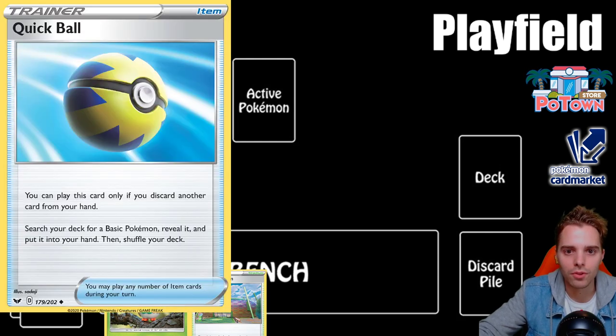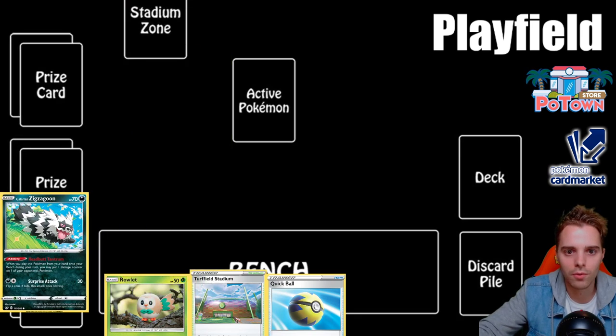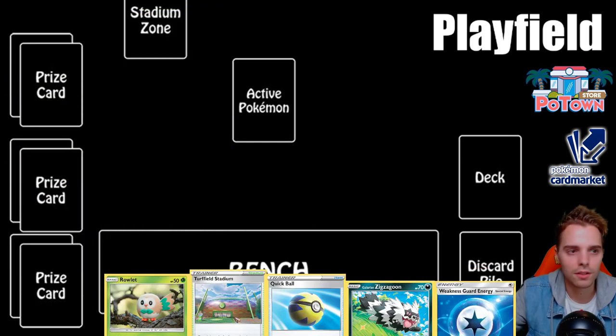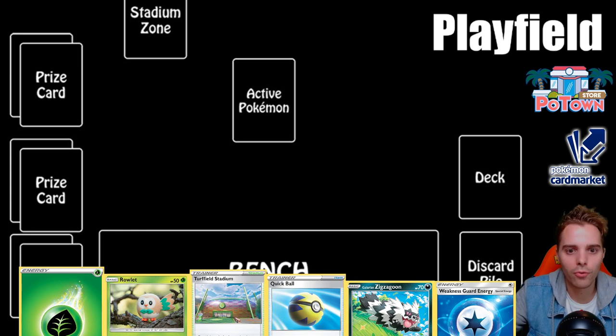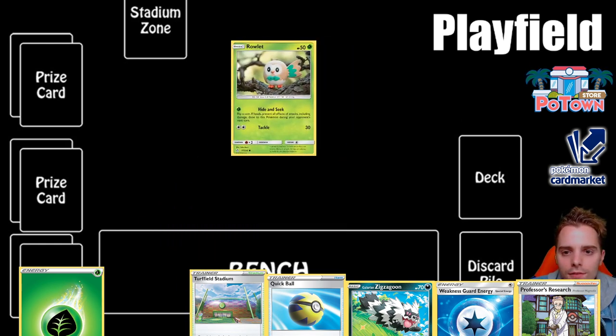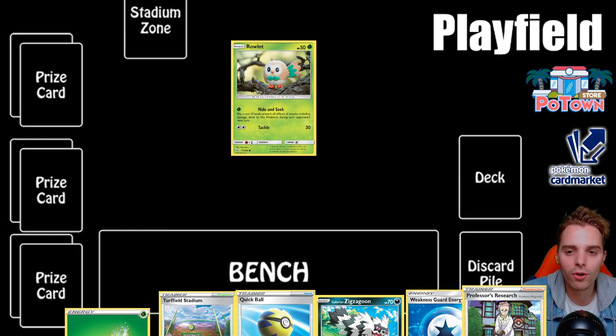Before drawing, you flip a coin to decide who starts the game. Certain decks want to go second because on the first turn of the game you cannot attack and you cannot use a supporter. If you don't have a basic Pokemon in your opening hand, you reshuffle — that's called a mulligan — and the opponent can draw an additional card each time it happens. Once you have a basic, Rowlet goes to the active slot. Next, both players place six prize cards face down.